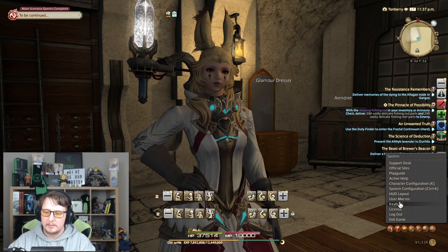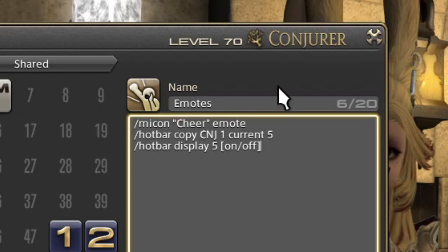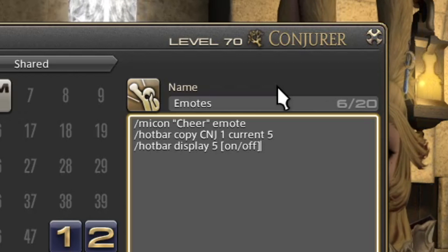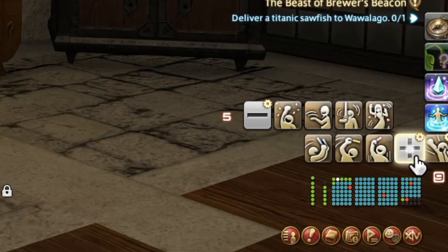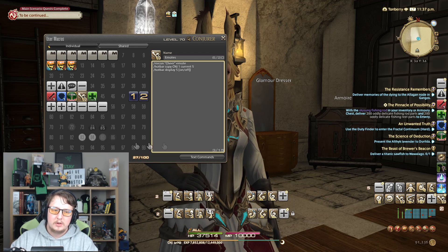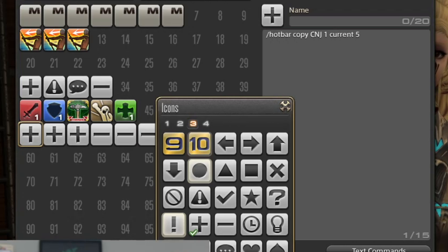Here are our emotes. The icon is set to the Cheer emote. Hotbar copy Conjurer 1 is going to copy bar 1 of Conjurer to hotbar 5. Hotbar 5, which we'll have toggle on and off, is connected down here to emotes. Now the plus and minus buttons are what we use to change pages. If set up correctly, you'll see that you can change your pages — it'll always start on page 1. Page 1 will be these ones, page 2, page 3. The plus one copies bar 1 to current 5. We also need one to copy bar 2 to current 5, and bar 3. We use the minus icon, which you can get from page 3 of the icon selector.